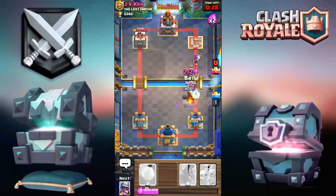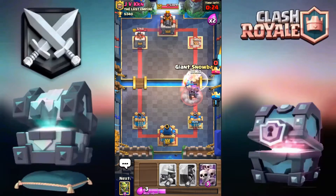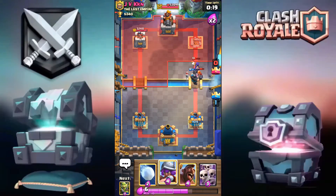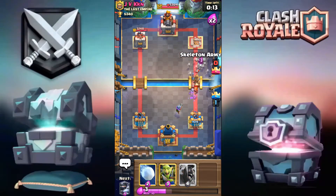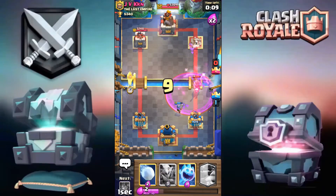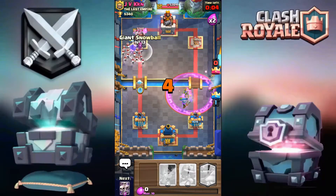I'm going to wait a quick second and go for the Mega Knight, then Ice Spirit, then Bats. It's a done deal — there's nothing else he can do here. Goblin Gang just to block the Prince — well, that's a good game!